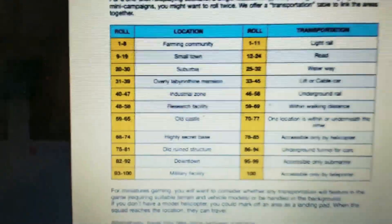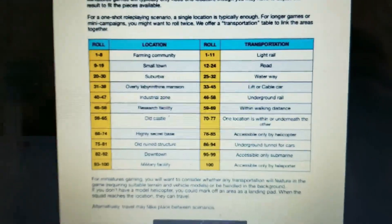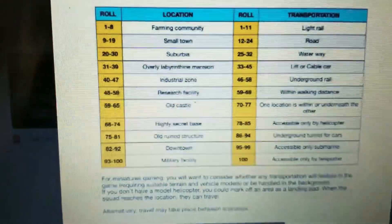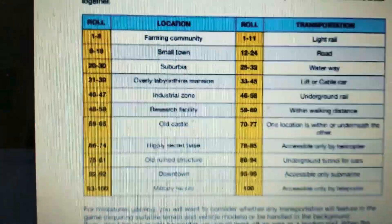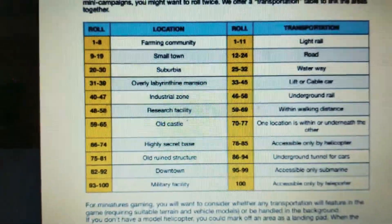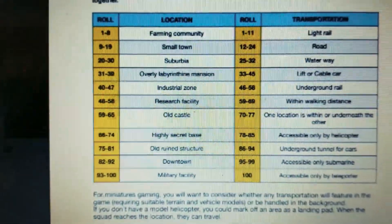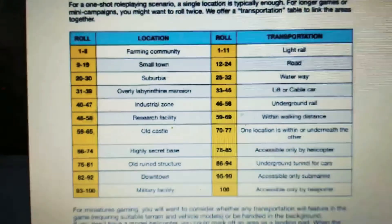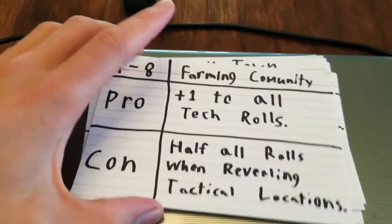Before any game of Bug Hunt, I roll on this, so this tells me where it is, so I can kind of set up the terrain in accordance with wherever it says we're at. Each place has specific rules that will affect the game just a little bit. I'm just making this stuff up as I go, but I got my cards here, so I just wanted to go through them.